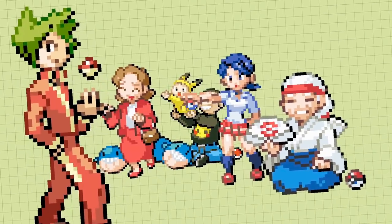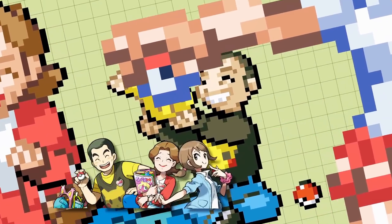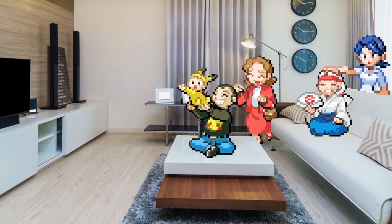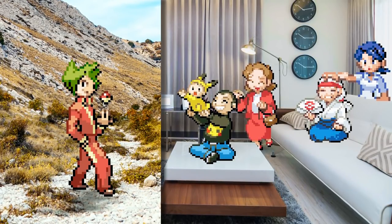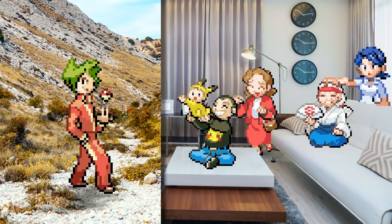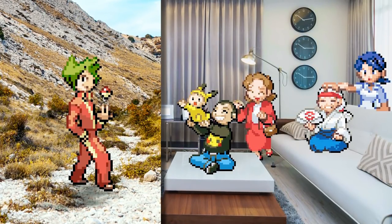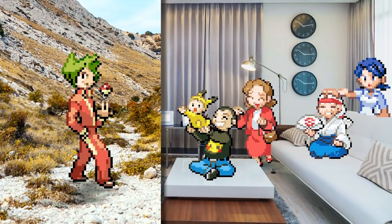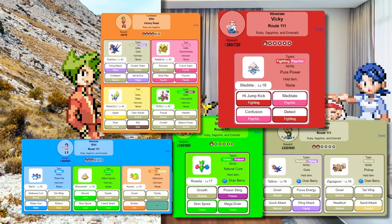So lastly, the Winstrate family gets a whole trainer class to themselves. They are Victor, Victoria, Vivi, Vito, and Vicky — a family of 5 so they all get a V in their name because V is 5 in Roman numerals. But Vito isn't home — he's off to challenge the Pokemon League, so you fight him on the way out there. They don't have specific sprites; rather they use sprites belonging to other classes. Their whole deal is in their name: Winstreaks — you have to defeat all of them back to back without breaks in between in order to pass their challenge. Their Pokemon teams follow the same rules that the classes they pull their sprites from follow, for the most part.